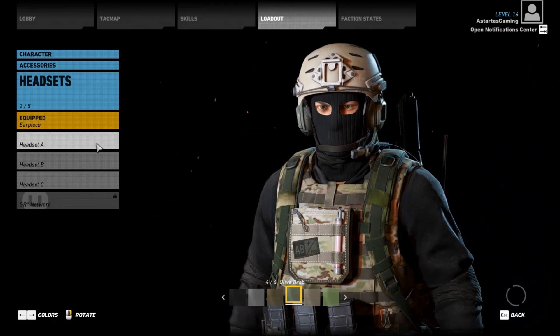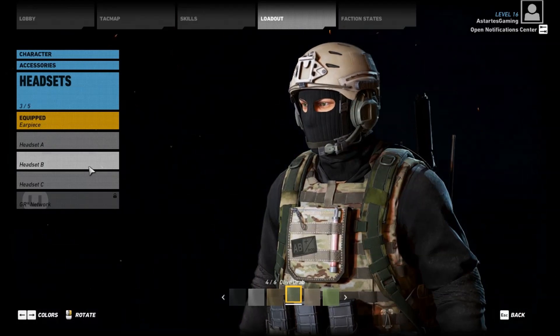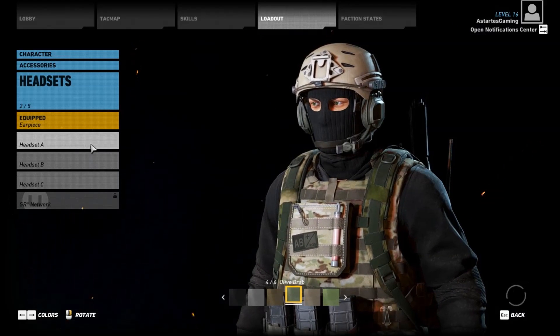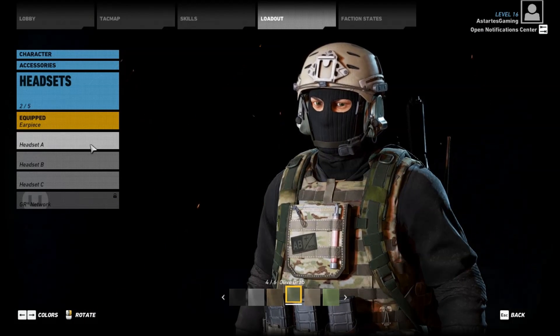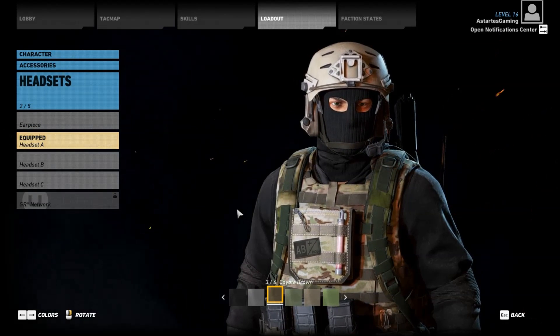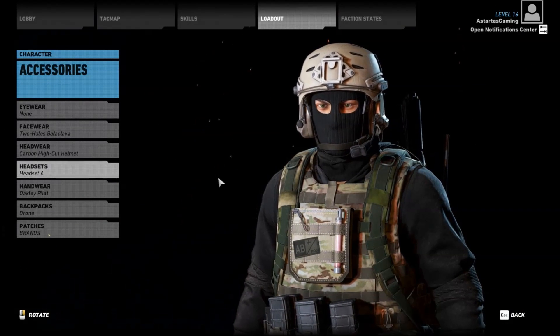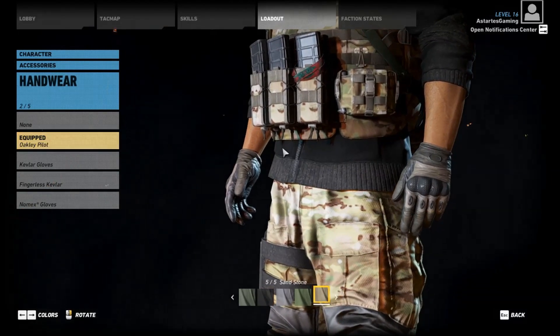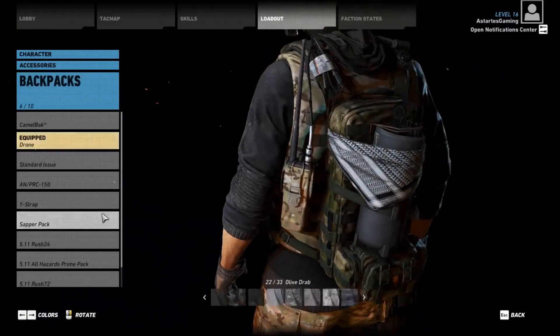As far as the headset goes, it's Headset A and it should be coyote brown. As far as handwear goes, the Oakley Pilots are the right gloves, and you want them in sandstone as well. For a backpack, I actually think the drone backpack is probably the closest you're going to get — that or maybe one of the lighter radio backpacks. This one is pretty good, so we'll go with this one.